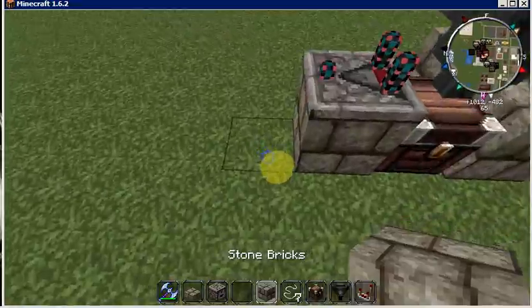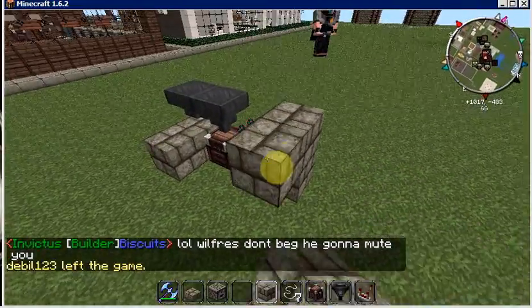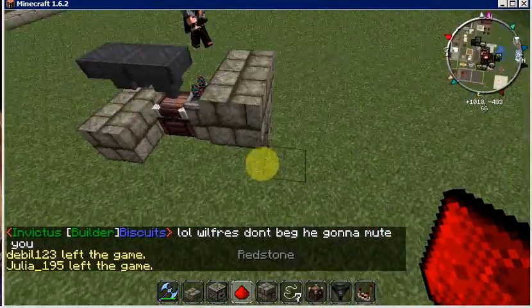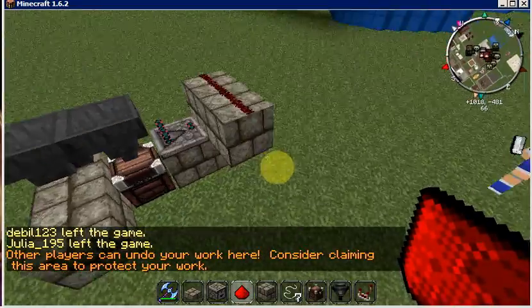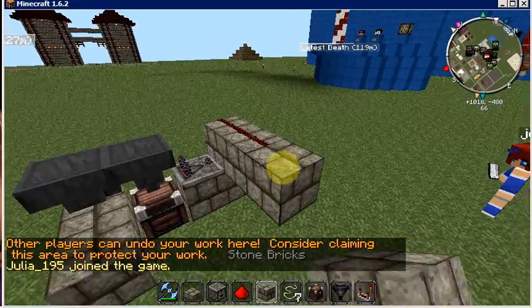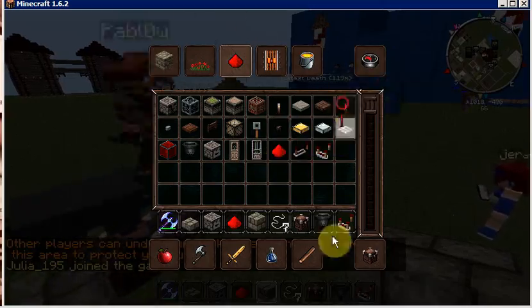We're going to go ahead and put two more blocks behind this, with redstone on top of it — two redstone on top. And then put another block up one and over one right there, with a torch on the side of it.